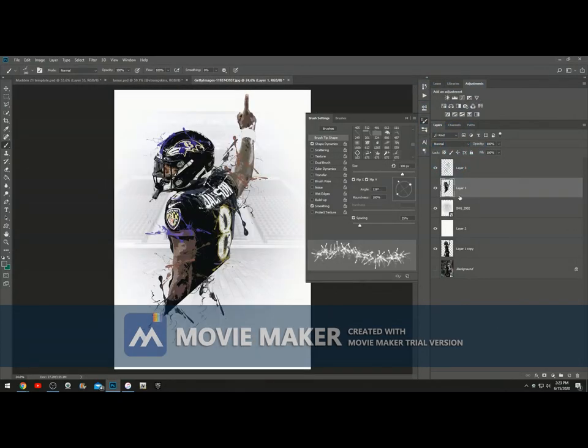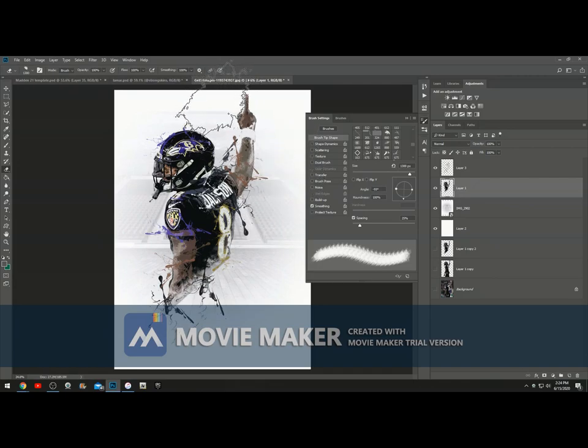Now we're going to duplicate the player again just to save him in case we mess up. Then hit the eraser tool and get this brush out — you're going to erase the edges of him to match the background ever so lightly around his body. You don't want to do too much because it will look weird. Let's put this around right there — one more right here. Alright that looks good.